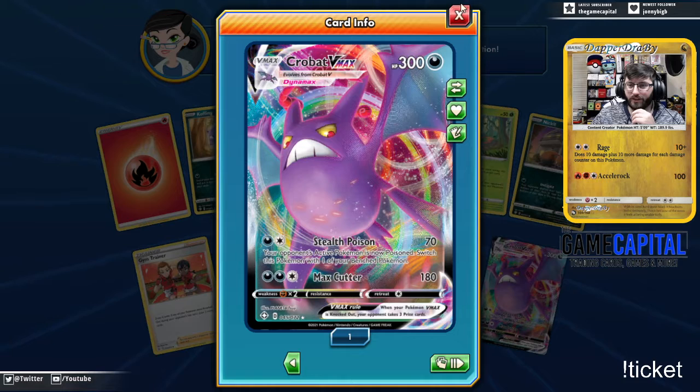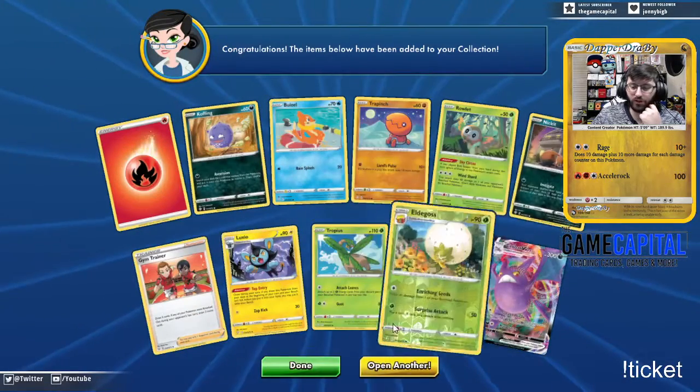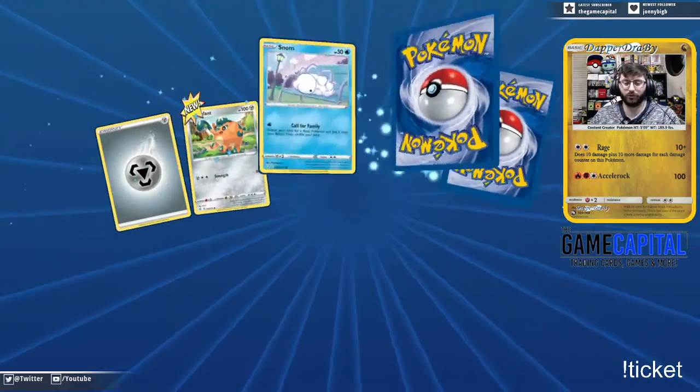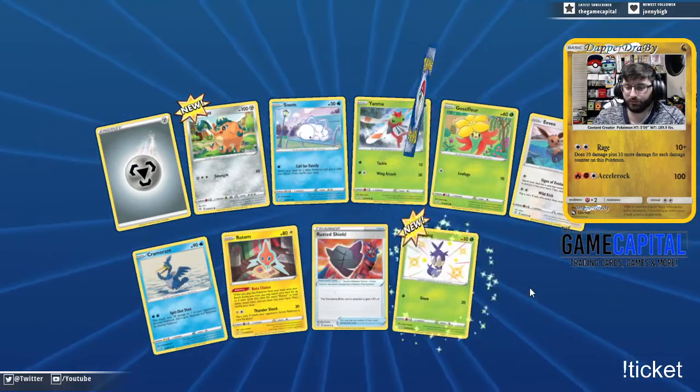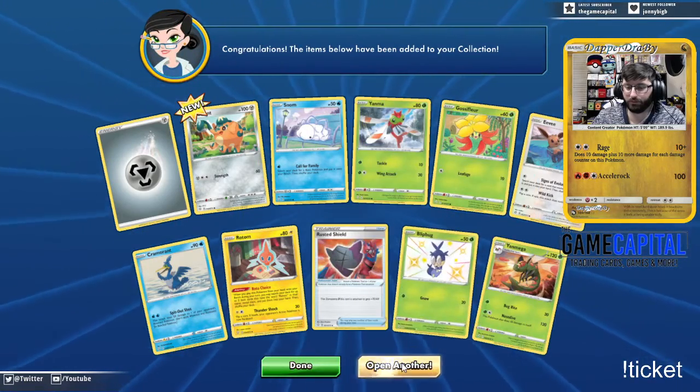Oh — Crobat VMAX! We got the Crobat V, even step poison. This is a hit-and-run deck, right — if your opponent's active is not Poisoned, switch this Pokemon with one of your benched Pokemon. Switch it with Poke Doll or Weezing — that pretty much solves the problem. Eternatus and a reverse Blipbug.